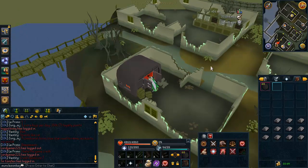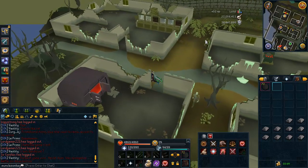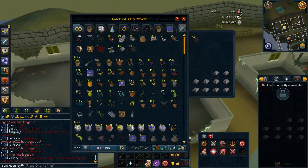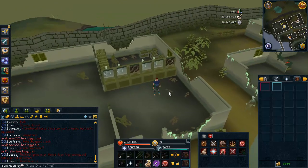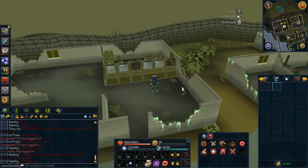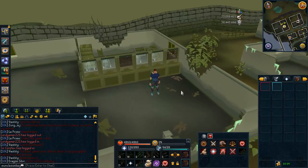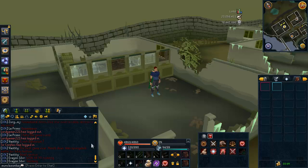Anyway, I just wanted to throw that out there — 1.7 mil an hour at the moment. Prices will change; however, cannonballs show no indication of going down because there are so many people cannoning Dagannoth and not a whole lot of people making cannonballs. So they are going to continue to rise in price over the next few months, unless a large amount of people start making cannonballs. If you are low level, want to be super AFK, and make some pretty darn good money, test this out. Thanks for watching, and farewell.